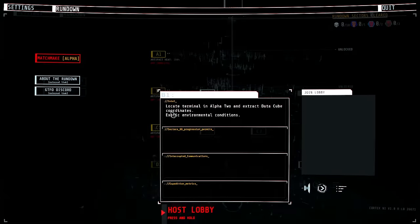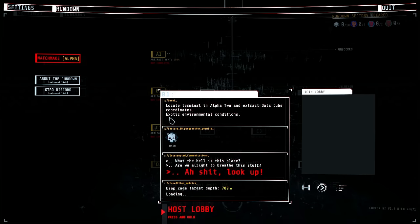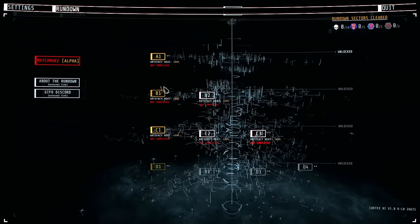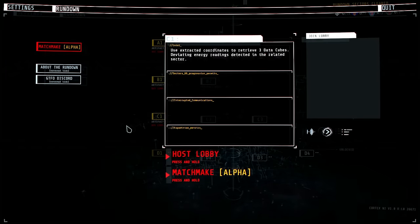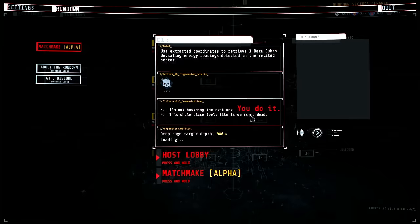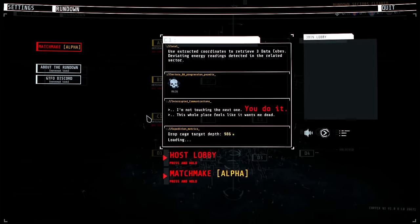If you want to 100% complete a rundown, you need to get every single one of those badges, and those badges are unique — you cannot just play the same level over and over to get all of them. Starting a rundown, you'll notice you don't have access to every level. Levels will be locked and you'll have to do certain things to unlock them, which changes from rundown to rundown. Starting off, you usually only have the A-tier levels unlocked, so every new player will begin with R6A1.